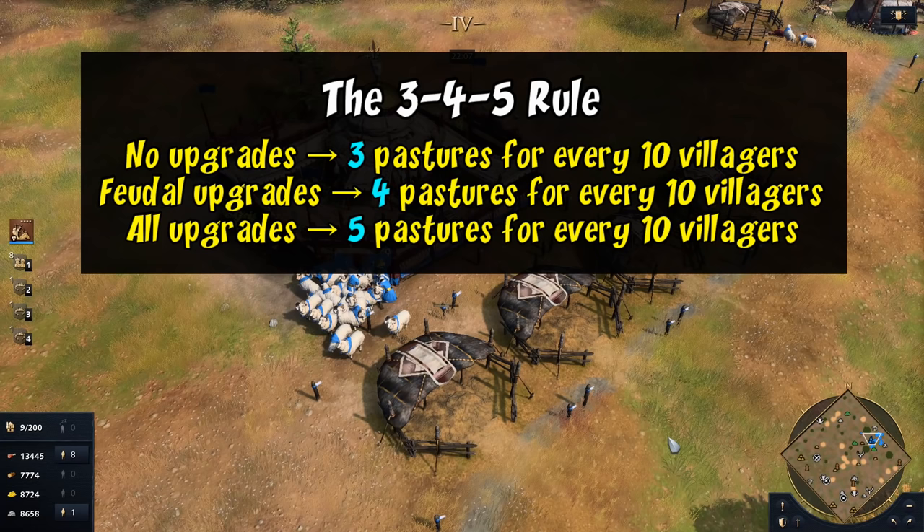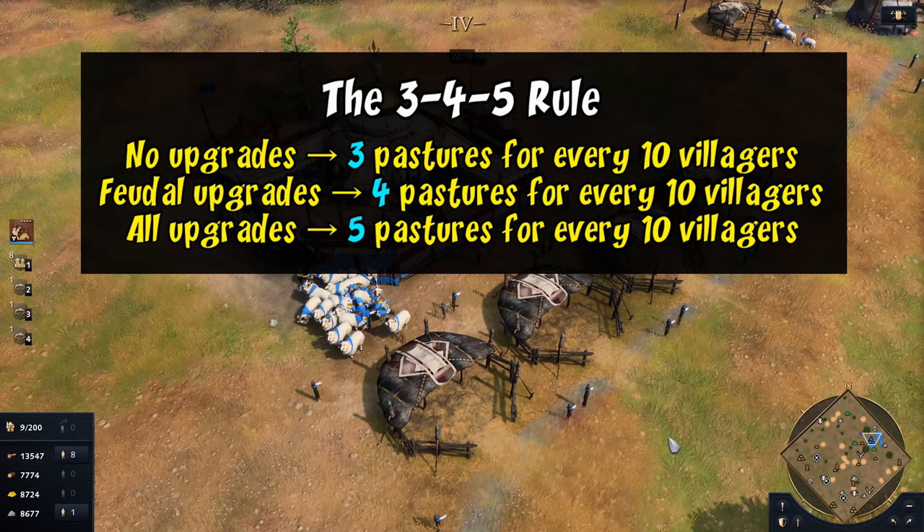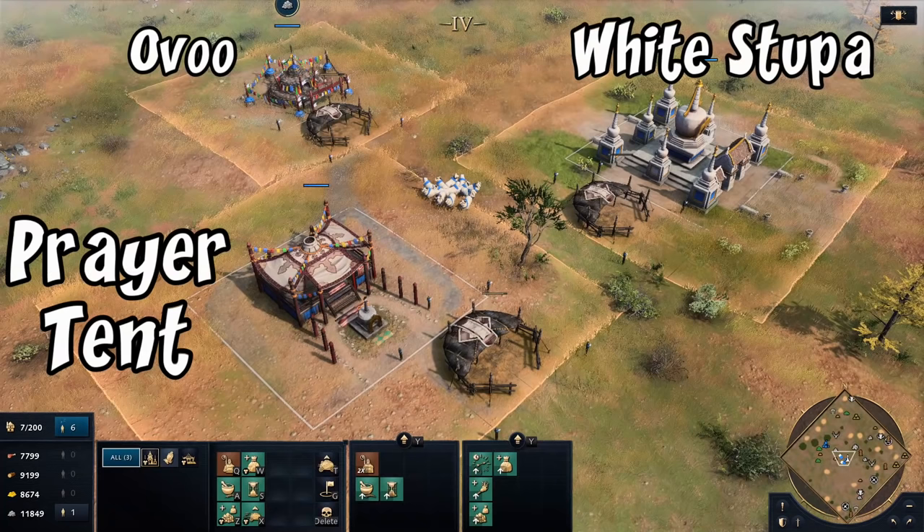This creates a pretty simple rule which I'll call the 3-4-5 rule. Depending on where you fall in the spectrum of technologies researched, you can just pick the number that's appropriate, multiply by how many tens of villagers you have on food, and you should end up in the general ballpark. In feudal age where you may not have tens of villagers on food quite yet, just divide by three and round up. It's probably a bit oversimplified, but it has the advantage of actually being sort of memorable.